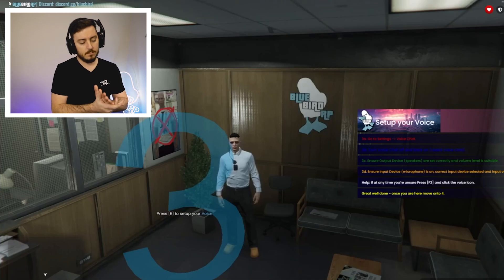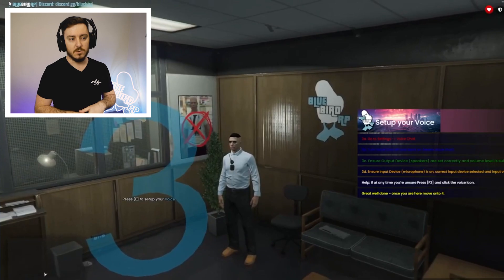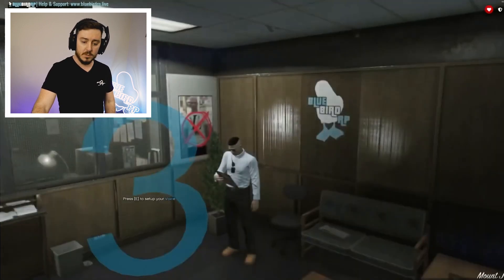Now we're setting up your voice, which is pretty easy — just go into settings. He goes through and shows how to do the mic stuff, and it all says it on screen as you go through. Always have push-to-talk, do not have open mic. The push-to-talk button is N as standard. I always recommend moving it from N to a mouse button, as it frees up your left hand a little bit — you've got so many button presses with your left hand anyway. You might as well put that one on your thumb.